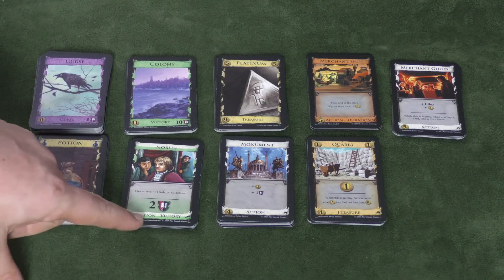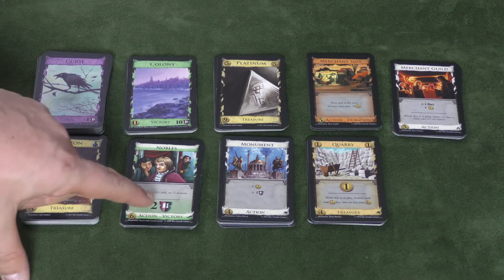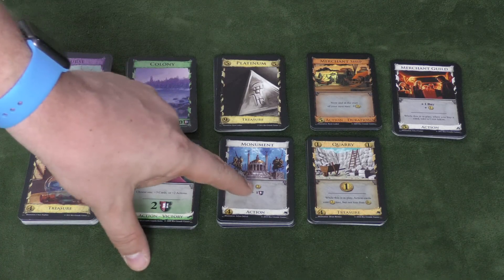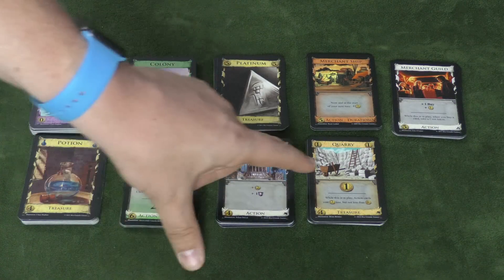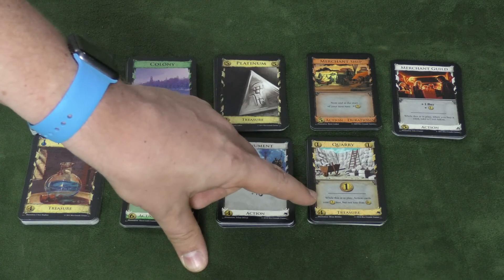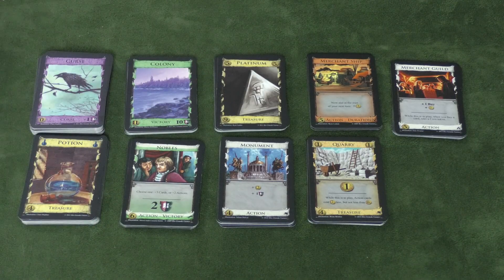There are cards that are two different things — for example, an action and victory points combined. You might buy this: it's expensive, but it's worth two points in any game and during the game you can use it as an action card. There are cards that give you little point tokens, which are better than victory point cards because they don't clog up your deck. And then there are other kinds of treasures — for example, this one is like a copper worth one, but when it's in play, action cards cost two less.